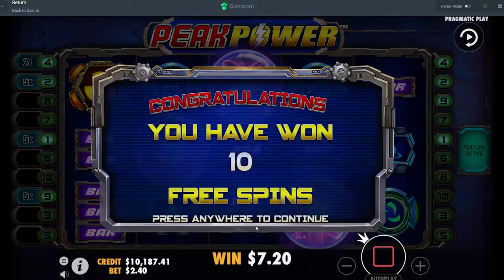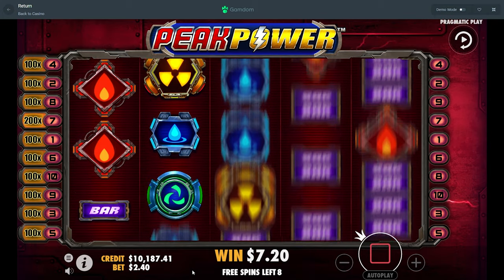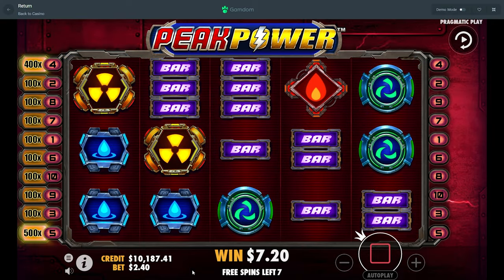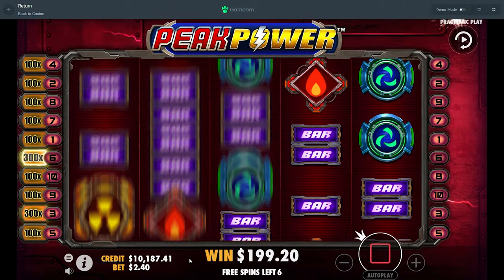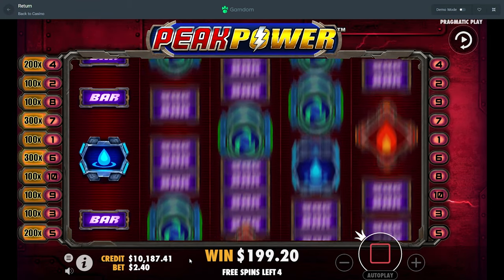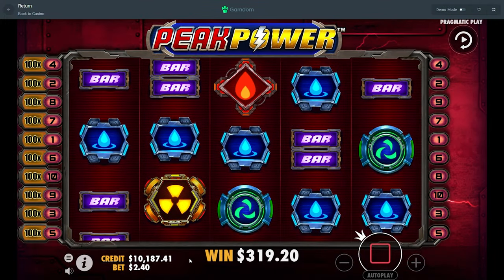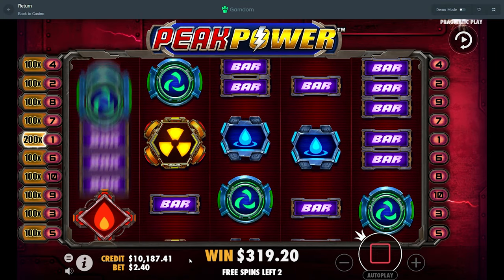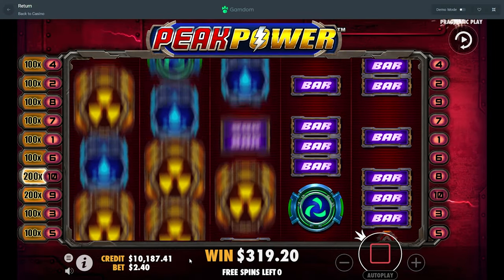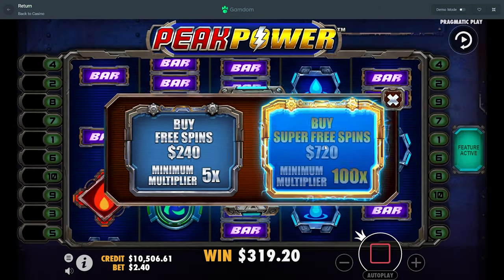We're gonna stick on the 720 bet for a while, try to just get a really nice win on here. See if on this 240 bet we get a 3k win — a little over a thousand x. I feel like it's not too crazy for a 300x buy. Definitely want to hit that thousand x. A couple spins left — last spin. All right, that was not too good of a buy there, but the last one was pretty solid.